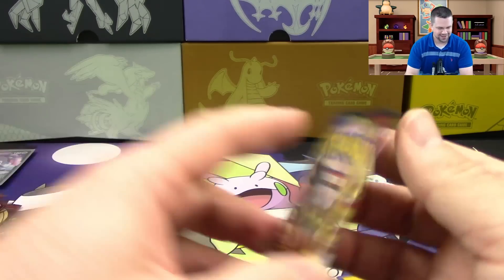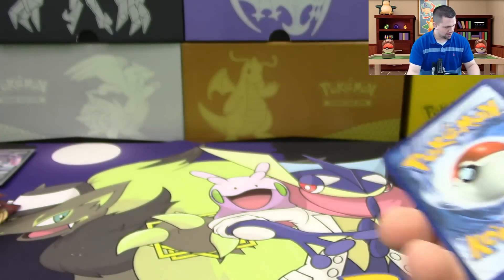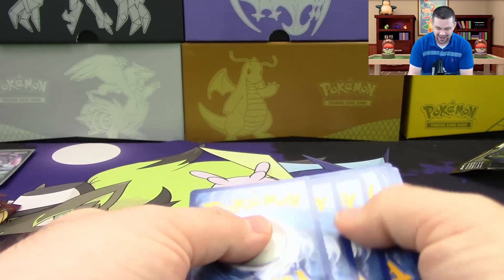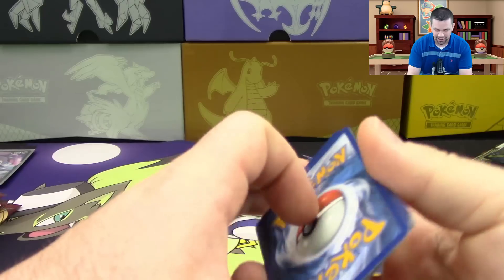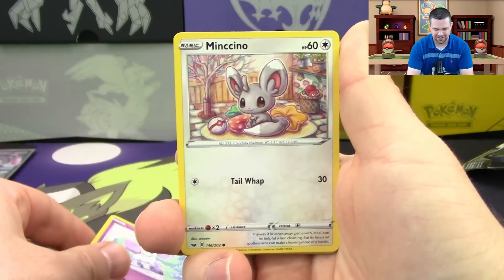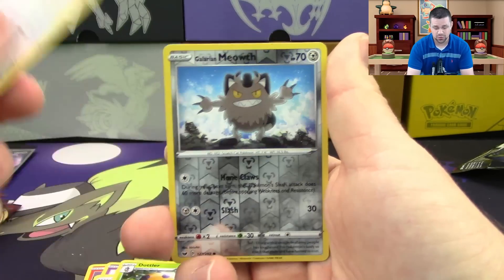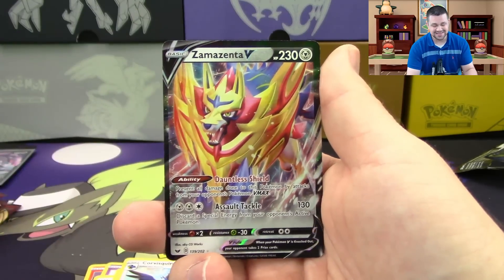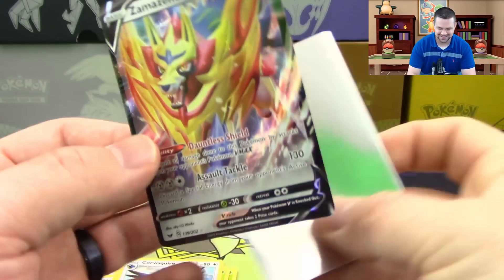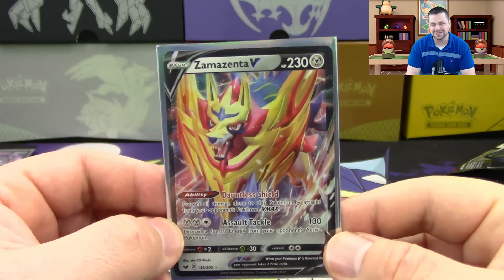Another one — three white code cards in a row! Pack three: Salandit, Galarian Ponyta, Minccino, Sobble, Blipbug, Mantine, Dottler, Corvisquire — reverse is a Galarian Meowth — and a Zamazenta V! Zamazenta out of the Zamazenta Elite Trainer Box — that's crazy! Three Vs in a row!